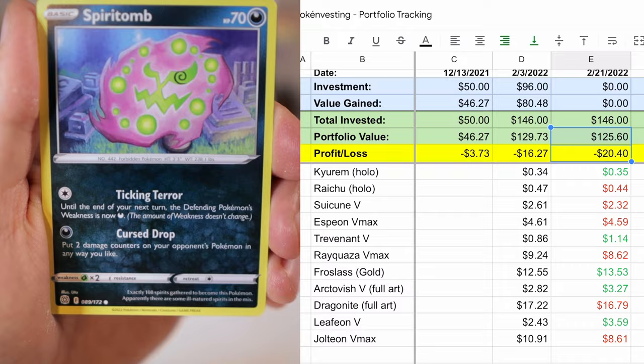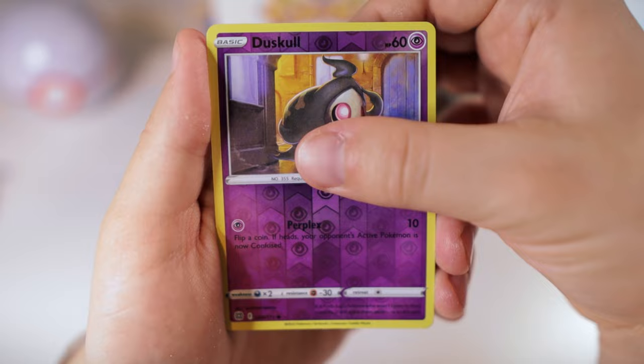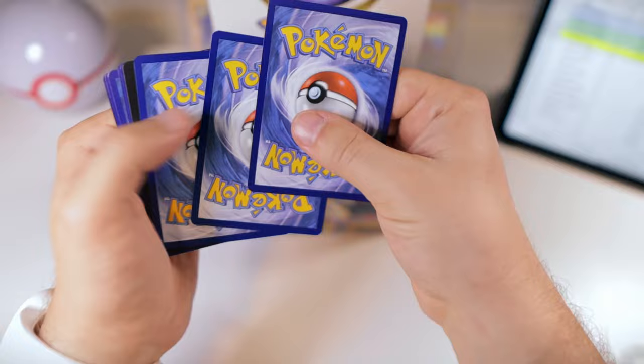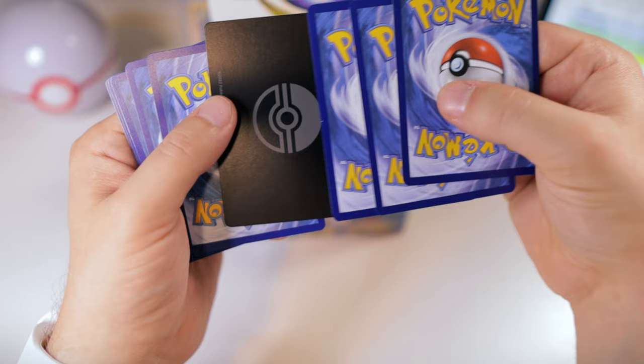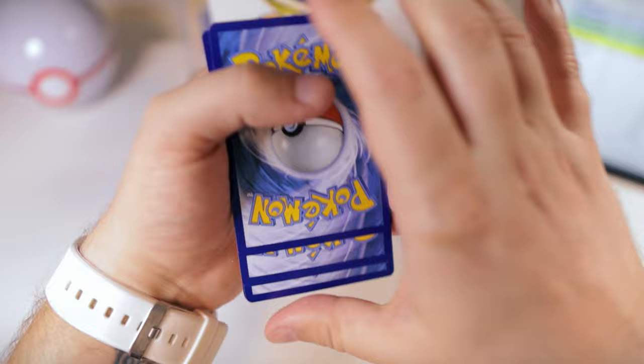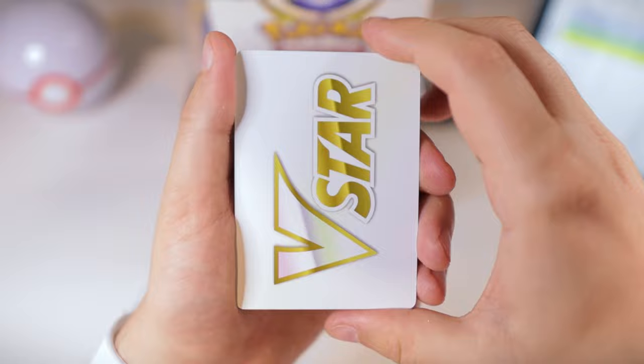We got a reverse Duskull and a Heatran non-holo — nothing in these first two packs. Then we got one of those unique cards. It's pretty much impossible to avoid seeing some stuff online. I didn't watch any openings, but you do see some things. That is our V-Star card, which is kind of cool looking — unique, probably part of the game. I think it's similar to the GX coin that you flip.